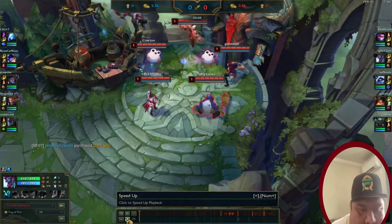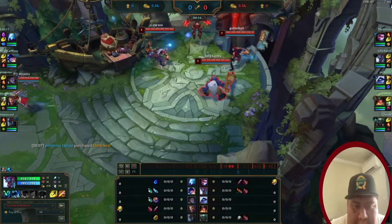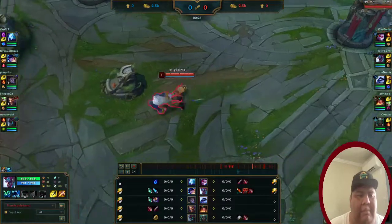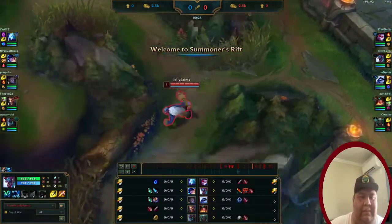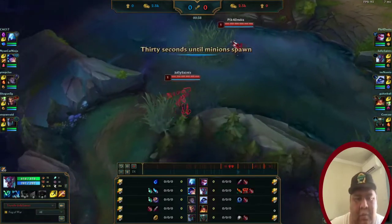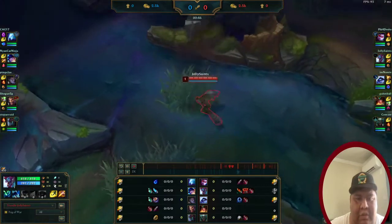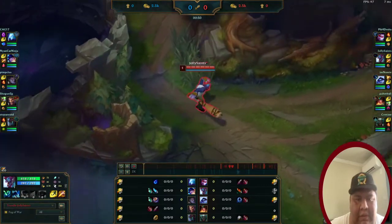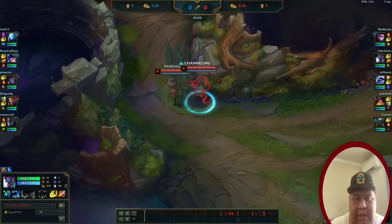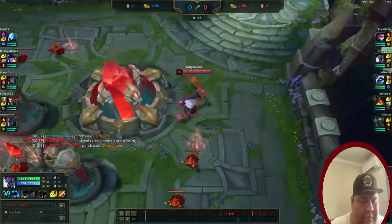What I like to start off with — especially with champions that have a Q that heals them, like Warwick, Trundle, Nunu — is to ward the opposite side of their jungle, then use my control ward to prevent any invades so we can keep an eye on them. Then I back to get my sweeper.